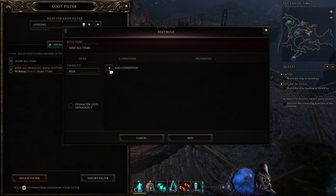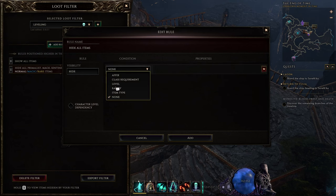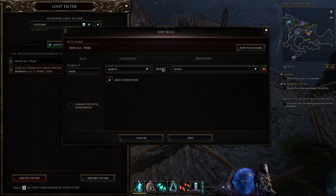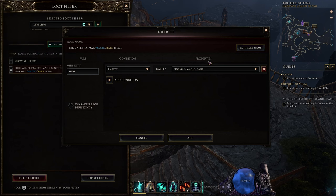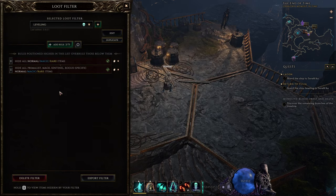Next up, I'm adding a second rule to hide acolyte-specific gear and general stuff that I don't want to see — just normal, magic, rare. All of this gear is gone because it's not going to be useful for me at this time. Now, if you're low level, you will not want to hide rare gear. You'd only want to hide, say, normal gear. Then maybe you get to level 40 or so, your gear is much better, you add in magic. You get to level 65 or 75, you're in monoliths grinding, you feel like you have good rares in most slots — you can hide all of that trash on the floor entirely. Don't worry, not all rares are going to be hidden. We'll add a rule in to show some later.